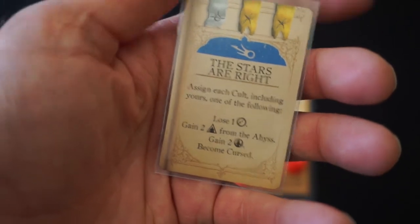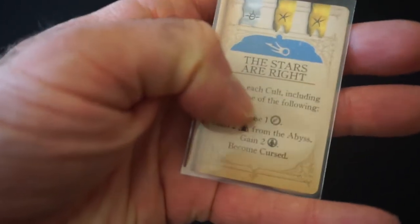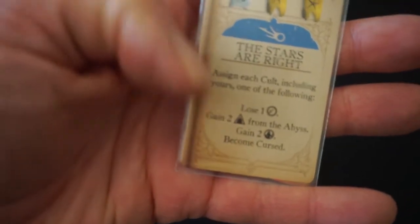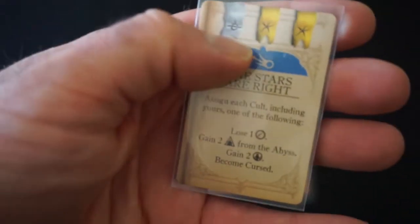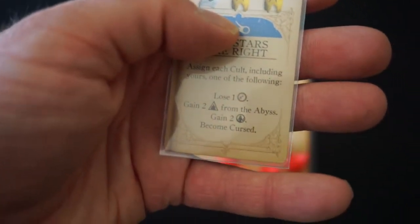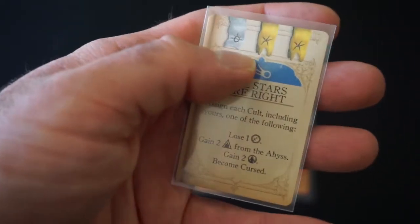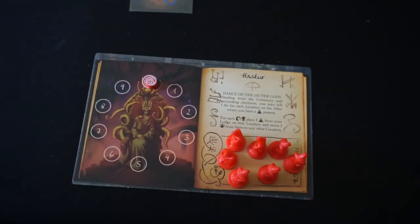The Stars Are Right. Assign each cult, including yours, one of the following: Lose one Elder Sign, Gain two Cultists from the Abyss, Gain two Investigators, or Become Cursed. The astral symbols at the top are what you need on your location at the end of the turn to prepare the spell. For this spell, we would need a white and two yellow icons. The astral symbols on locations count, and I'll explain more about that when we look at the board.